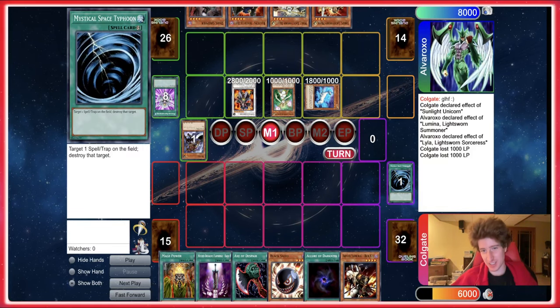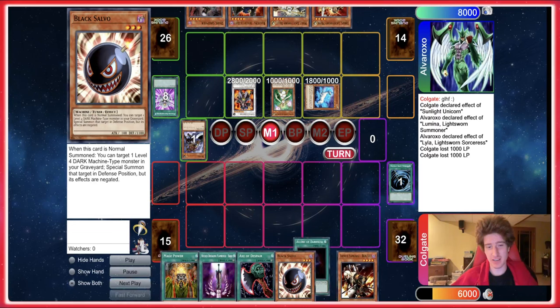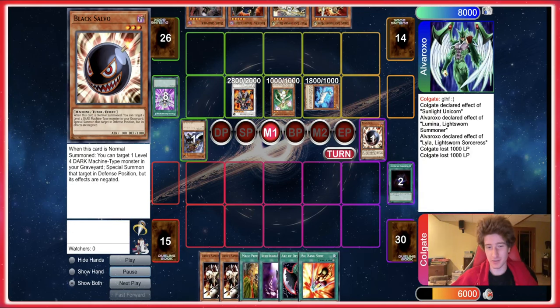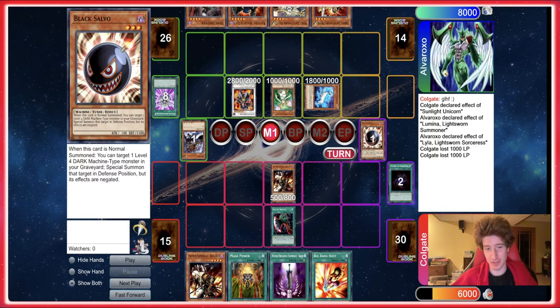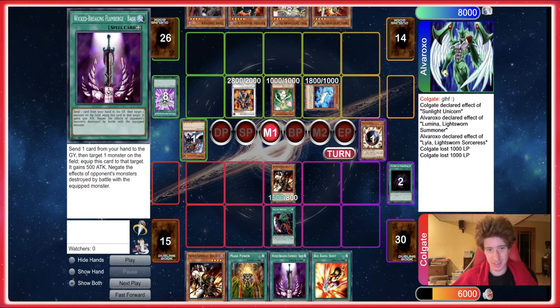So we drop into a salvo. What is this for? It's gotta be for something, but I cannot think of what it would be. So we're gonna banish the salvo. Ben K, Axe of Despair — alright, it goes up to 1500. This other equip gains 500 and negates the effects of a monster destroyed by battle. That's actually pretty useful because you can just run over set things like Raikou and then get in directly.